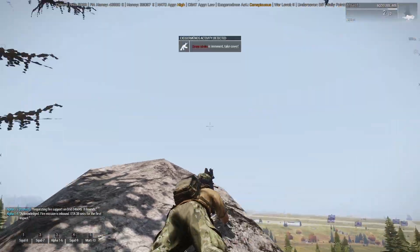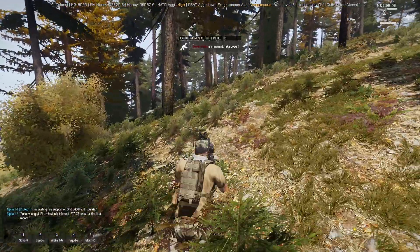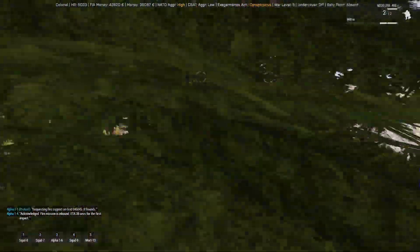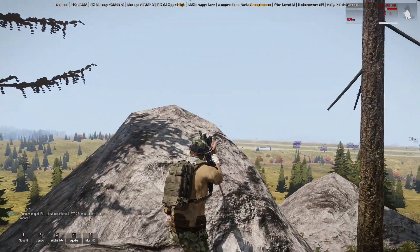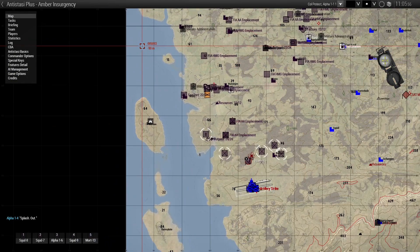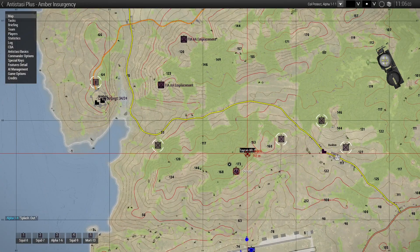There is a drone. Those rivals — that's new in Anti-Stasi Plus, that's one of the differences. They want to attack you — that's why I wanted to take out that rival cell over here, because they have a circle of operations, and you can see they sent drones to me.